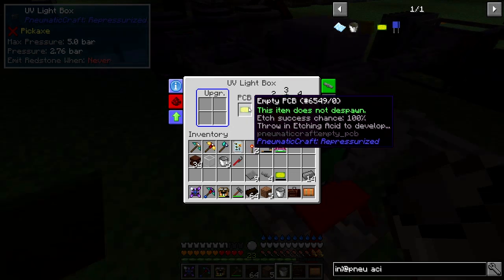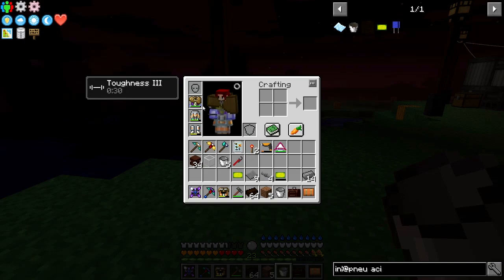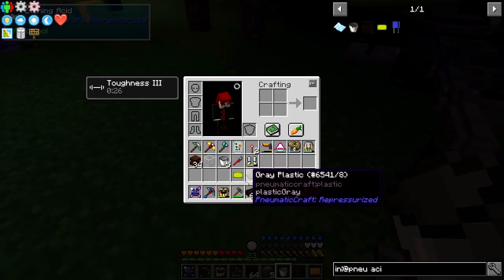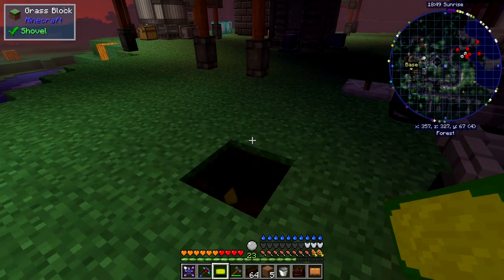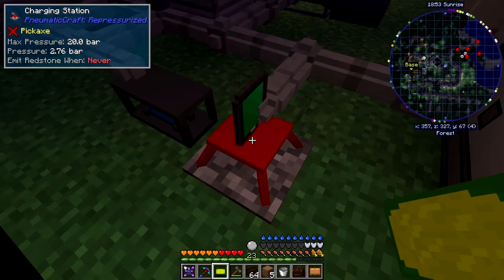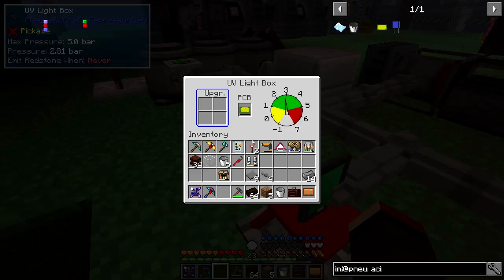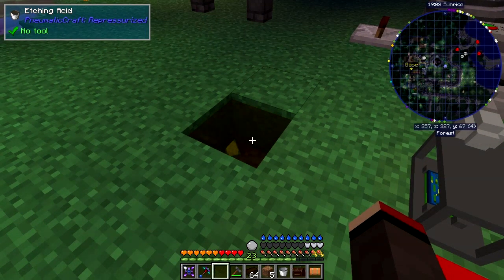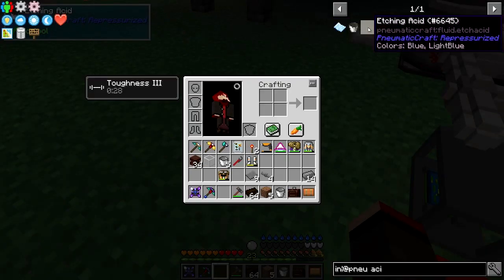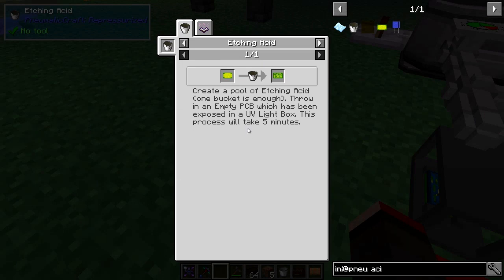Any second now it should be 100 - that's guaranteed to work. Now I'm going to throw that into the etching acid pit with my armor on. I'll put the next PCB into the UV box as well. This takes about five minutes. Let's check JEI - yes, we put it first in the UV box and then the etching process takes five minutes. Once we've got this we can then start making transistors.